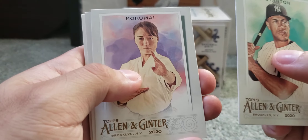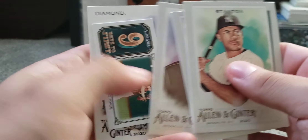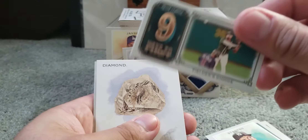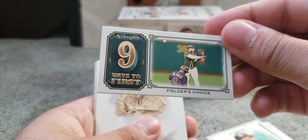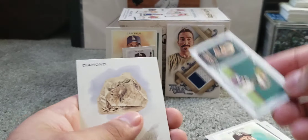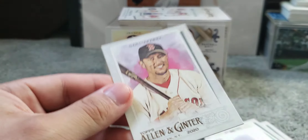Pack six: we get John Carlos Stanton, Kokumai, and a Nine Ways to First insert — nine ways to reach first base, this one's a fielder's choice. And we got a diamond card! Then we got Nomar Garciaparra.